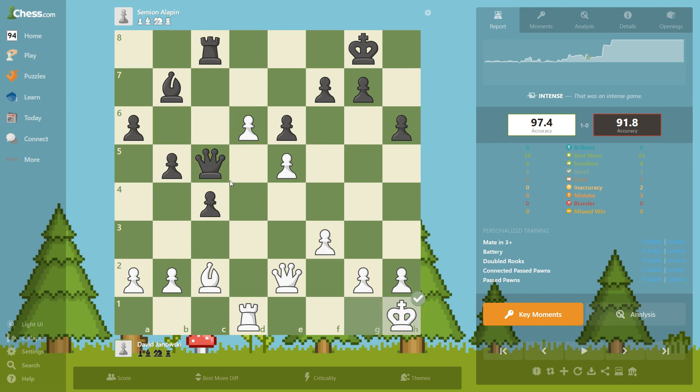Queen c6 — he is threatening checkmate, we protect and block that diagonal. A check doesn't mean anything. Rook to d8, and then queen e1 — this is an interesting move. We probably want to penetrate into black's position; we have everything protected and now we want to advance more.